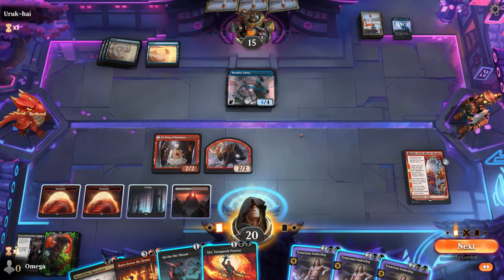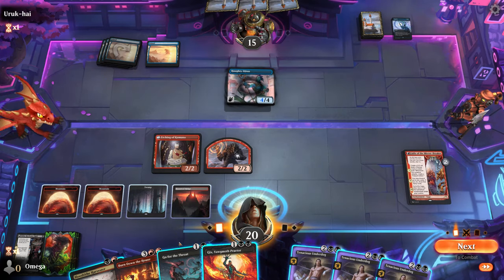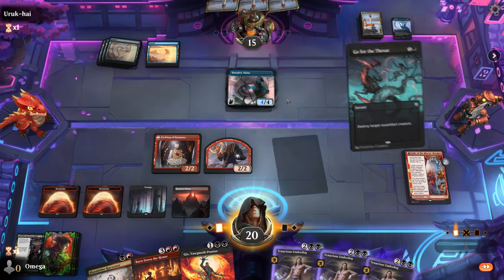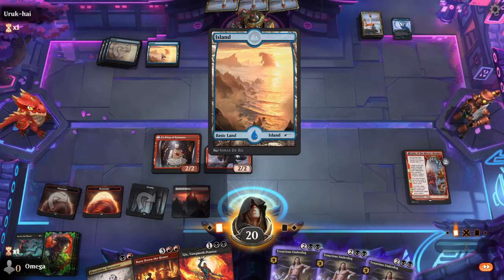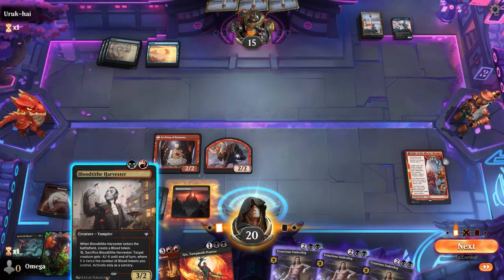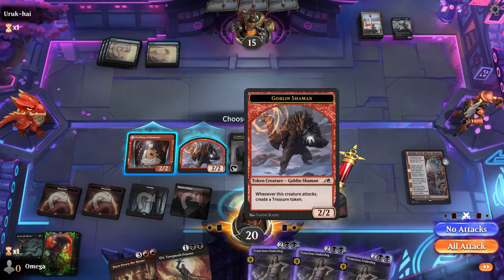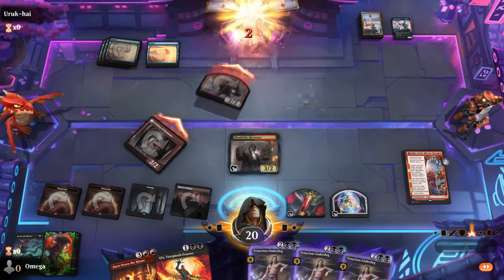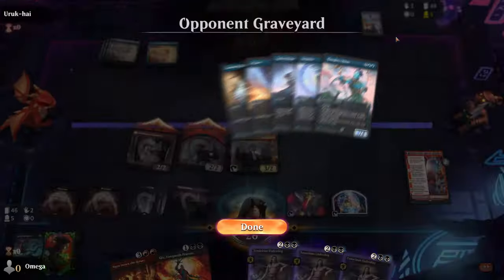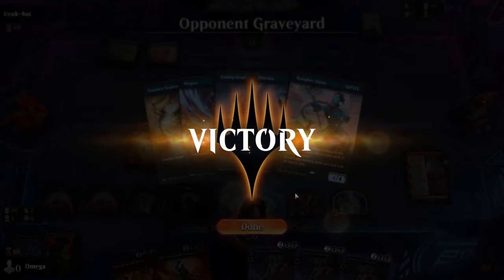We play land and we could draw a card with Gix, but this is our big turn — we need to make it count. They didn't have anything — not even a counter spell. Get wrecked! They had no other choice but to play Jace and roll the dice, and unfortunately for them they lost.